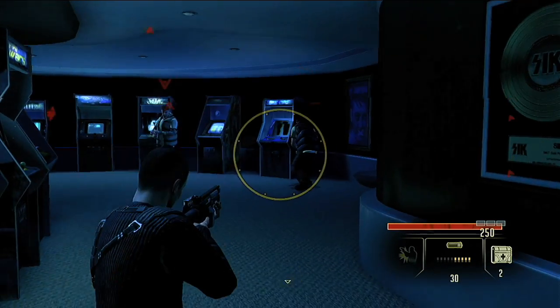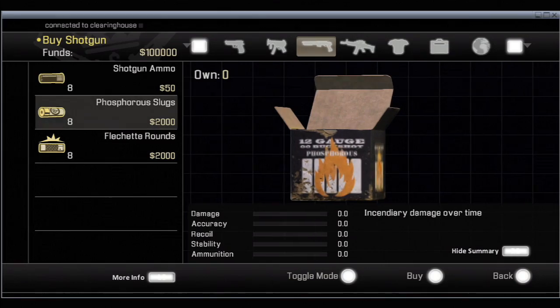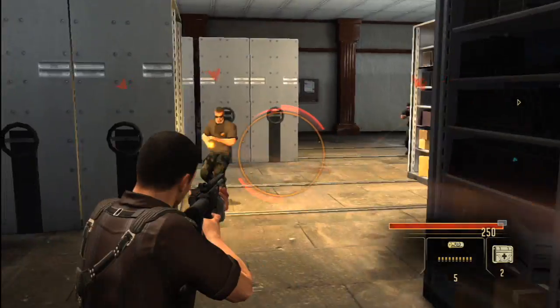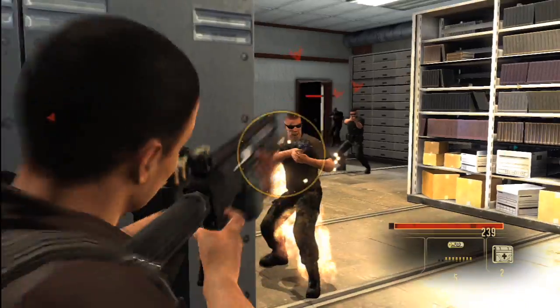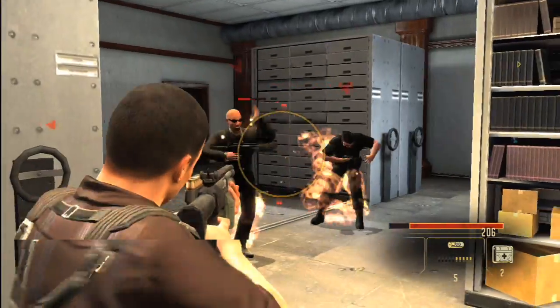I've loved the shotgun in Alpha Protocol the most, especially with the different types of ammunition available. We allow flechette rounds, armor-piercing slugs, and my favorite is phosphorus. You're like 'phosphorus — what does that do?' Well, basically you can light the guy's clothes on fire. That is really good if you want to get somebody to stop shooting at you.